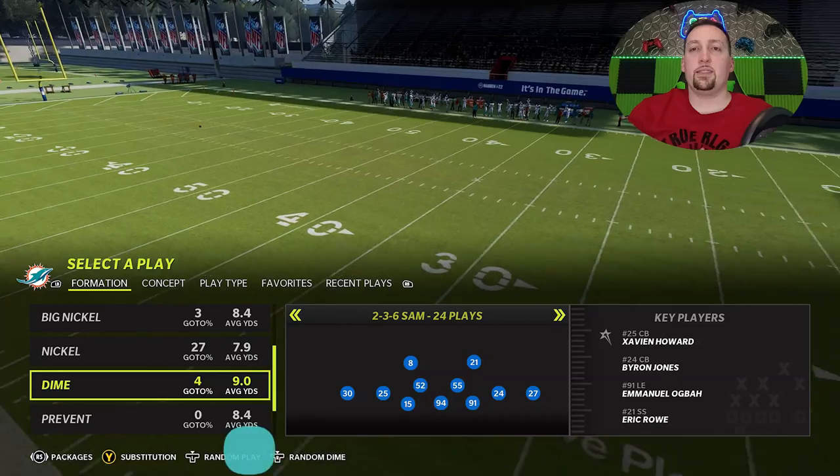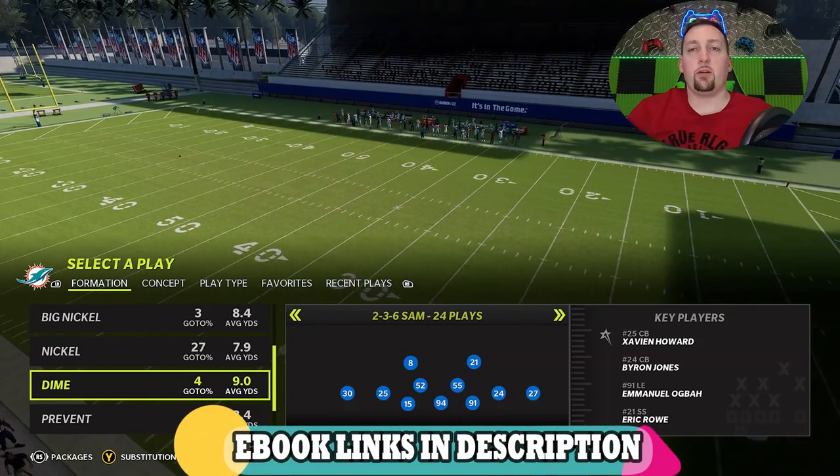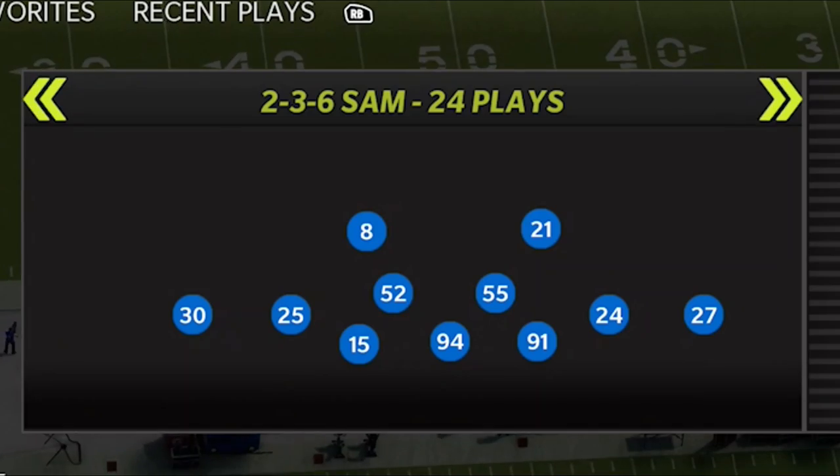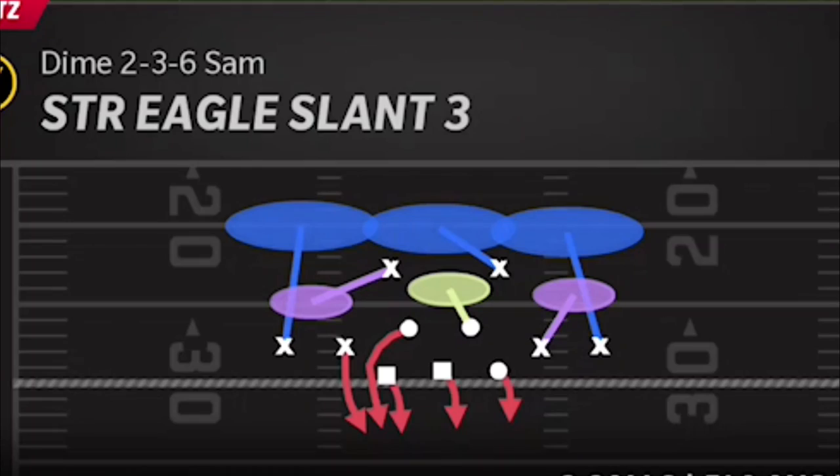I'm still in the Dolphins slash Giants playbook — it's the only defensive playbook I've used all year. I just put out a full breakdown of it on Sunday; I'll leave a link in the description. The formation is the 2-3-6 Sam, but if you're in a 4-3 playbook it's probably just called the Dollar. The blitz I'm going to show you today is the Strong Eagle Slam 3.